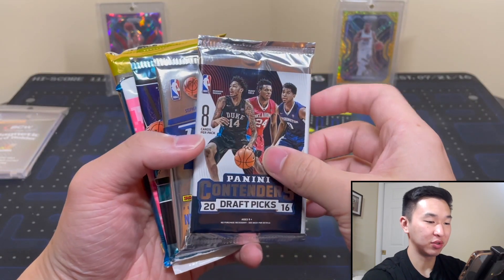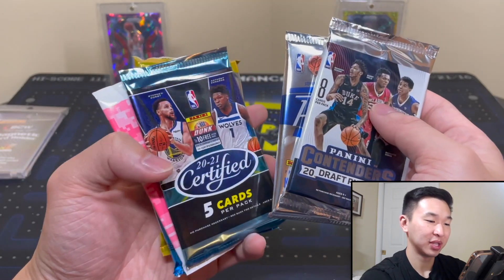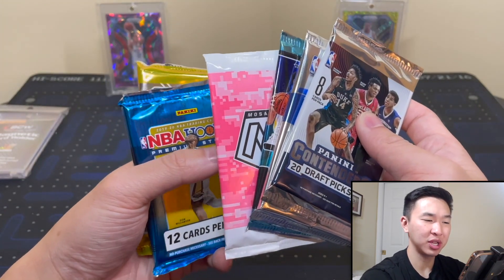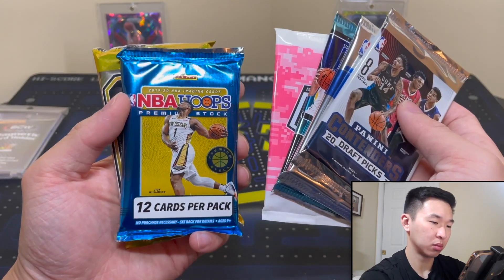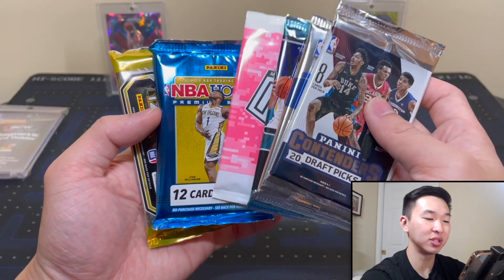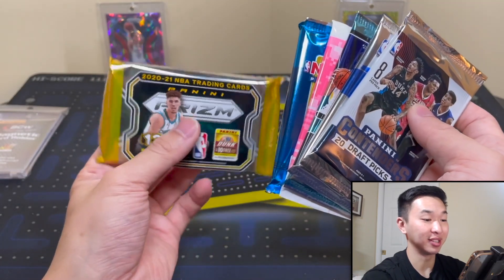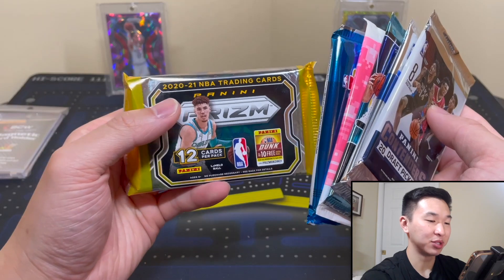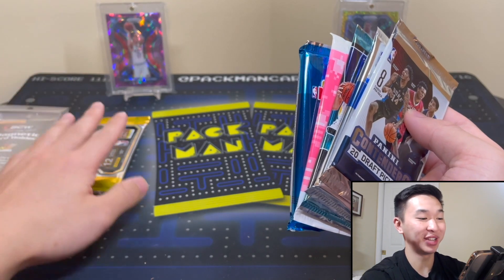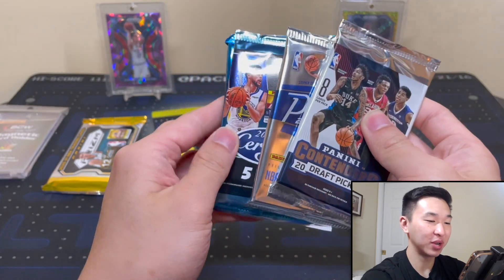Let's take a look at our packs — highlighted by one super duper pack. We have 2016-17 Draft, maybe we can strike gold again. 2016-17 Prestige, got the Certified there, got the Mosaic — this is the camo pack so the back one might be a rookie. And then, oh my goodness — got the behemoth, the monster pack: Prism Hobby. Man, that is beautiful. If you guys get a box of this, seriously good luck — Prism is just different.